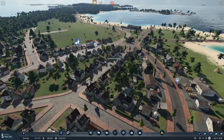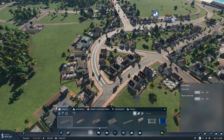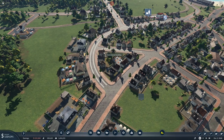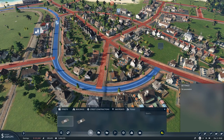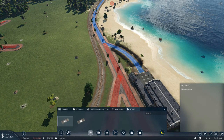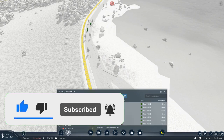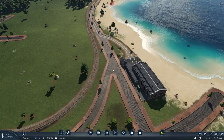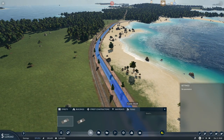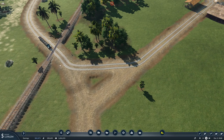We're going to rip this tram track up. Let's pause and sell these trams — select all, send them back to the depot and sell them. All the tram track is now gone from this side, and I also added a little corner here so it's not quite as harsh. We had five trams holding 10 each, so 50 capacity running at about half. We'll get two double decker omnibuses instead and pop those on the route.